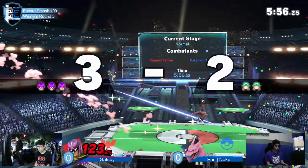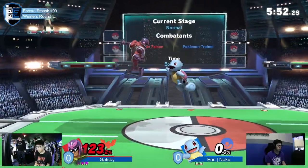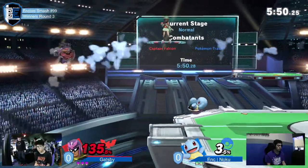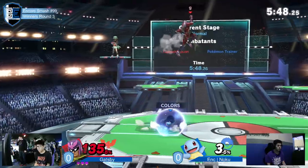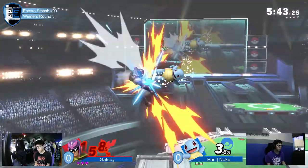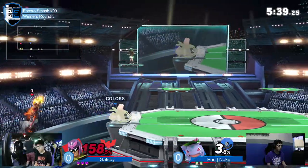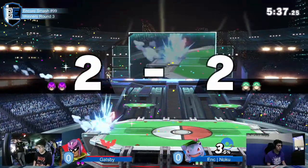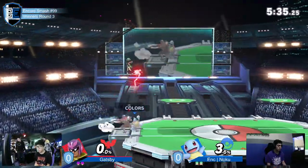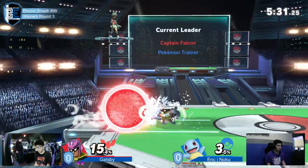Yeah, it often feels like with Falcon there are these ranges where you could die — you could get near one into knee, or up air into knee, or just down air off stage. But then once you get past a certain percent threshold, you're like, he kind of has to kill me raw in neutral. He has to kill me with a raw up smash, a raw back throw, back air. And those are a lot harder to hit than his actual kill set-ups or his frame traps into kills.